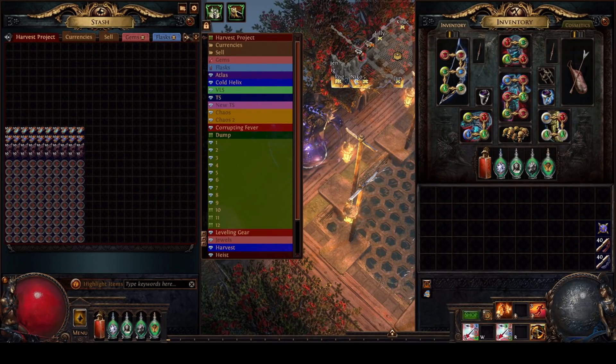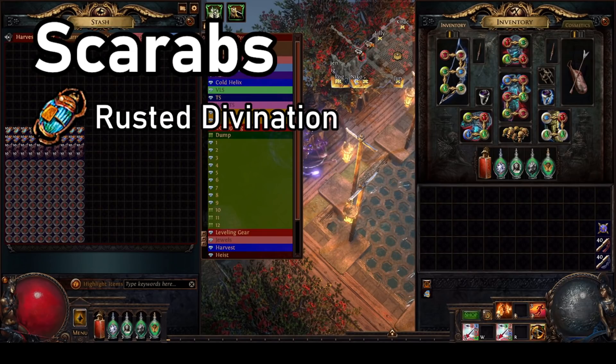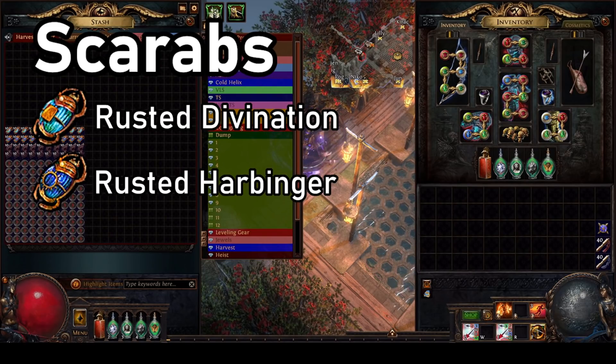Alright, so we've got our 100 Promenade maps, and I've gone ahead and chiseled and alched them. I've omitted the vaal orbs this time, as our primary strategy isn't going to benefit too much from quantity or pack size. I also haven't worried about the map modifiers, as my Tornado Shot Raider can handle them all quite comfortably. For our scarabs, we are running a rusted divination scarab, as these are fairly cheap and should theoretically increase the number of patient cards we receive by 50%. Next, we are going to run rusted harbinger scarabs — these are also fairly cheap and should add a little value to our maps without increasing our time spent in each map too significantly.